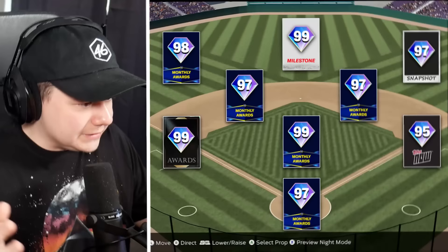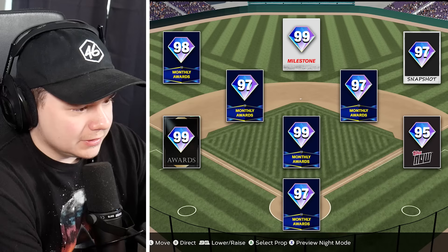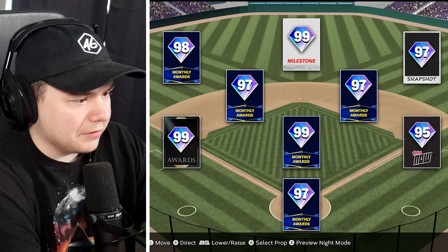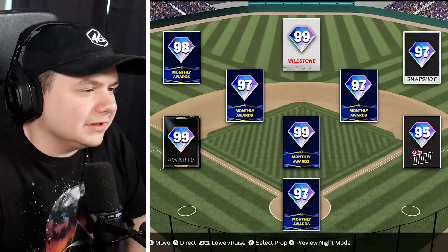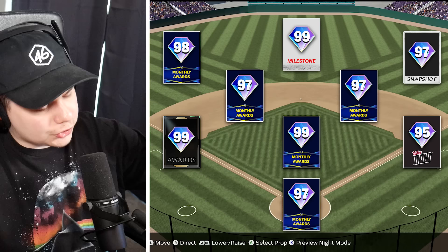Three teams left. Holy Monthly Awards, dude — there's five Monthly Awards cards here. 99 Monthly Awards starting pitcher, 97 Monthly Awards catcher, 97 in the middle infield, 98 in left field, but no postseason cards. If I got this one wrong I would have never heard the end of it — this is the Angels. 99 Milestone Trout in center field, Ohtani at pitcher, Troy Glaus at third base, Hippy behind the dish, Tim Salmon in right field. Next.